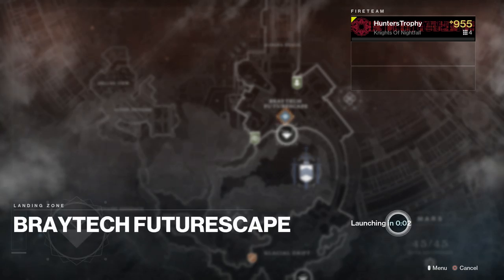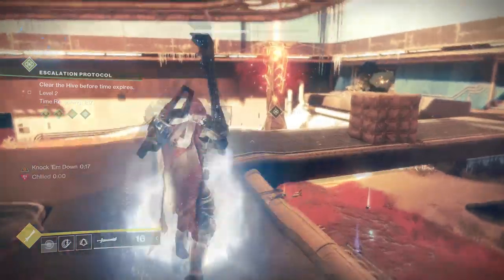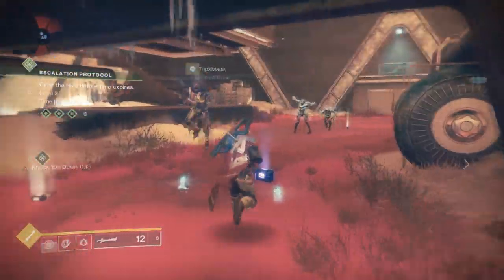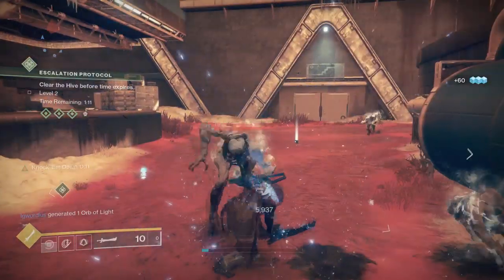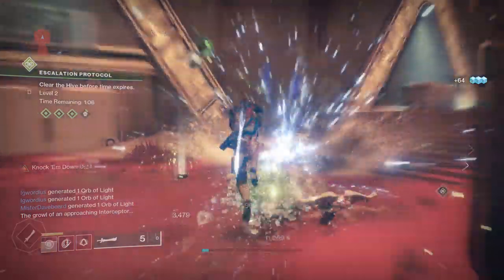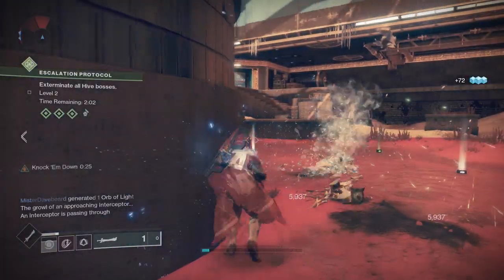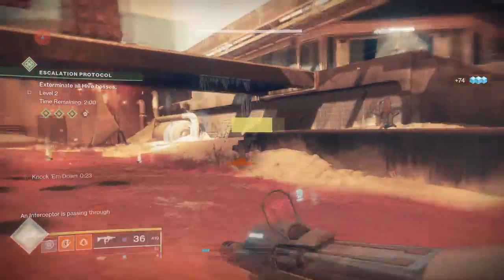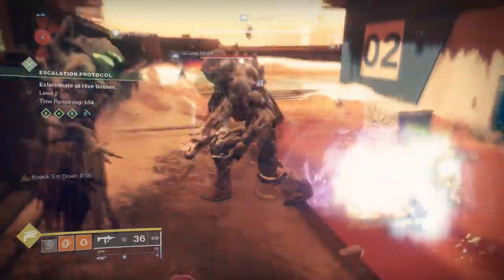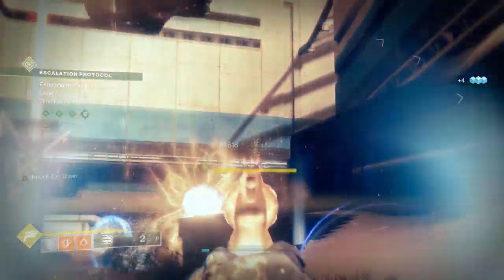What you need to do is kill three bosses. Go to the Braytech Futurescape and load up the Escalation Protocol or any public event that's there. The reason we want to do this is the bosses are the only ones that unfortunately drop the energy patterns that we need. We need to kill three of them. Because Escalation Protocols can get players together really fast, and because it's way easier than the Menagerie, the bosses in this have lower health and you don't really have to do too much.